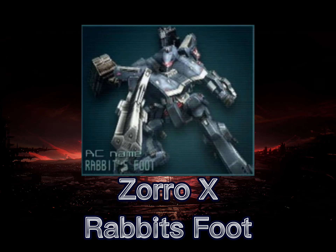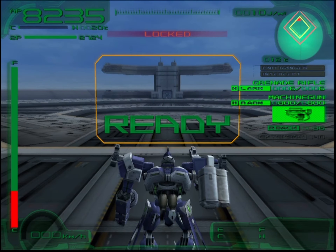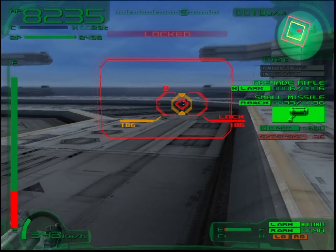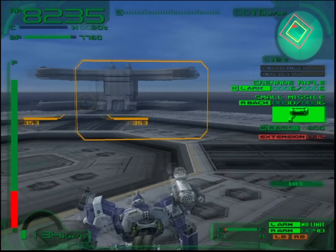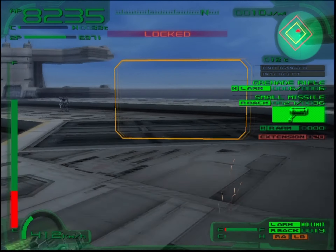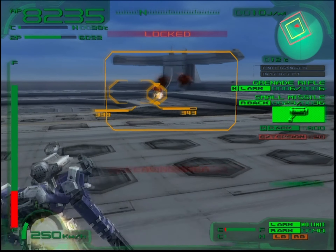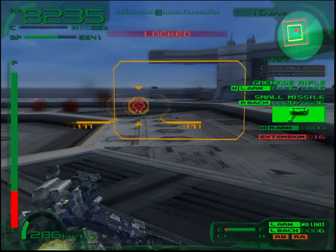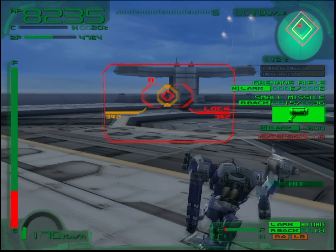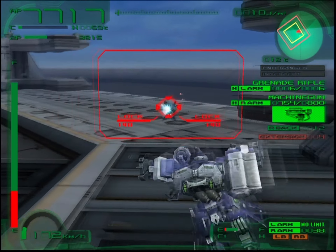Up next we have Zoro X and his AC Rabbit's Foot — a middleweight two-leg AC design with emphasis on offensive performance. Its reliance on two high-power energy weapons has proven troublesome. This AC equips the Geryon III and the Karasawa; just mentioning the Geryon III should strike fear in any opponent. This AC may look familiar as it is a replica of the Annihilator from Armored Core Master of Arena. This particular pilot has his off and on days — out of the matches I've played he would heavily rely on his Geryon III, but others he would rarely even use it.